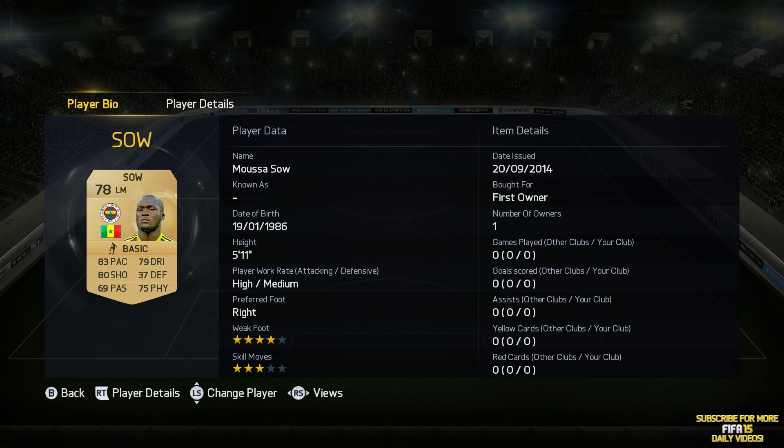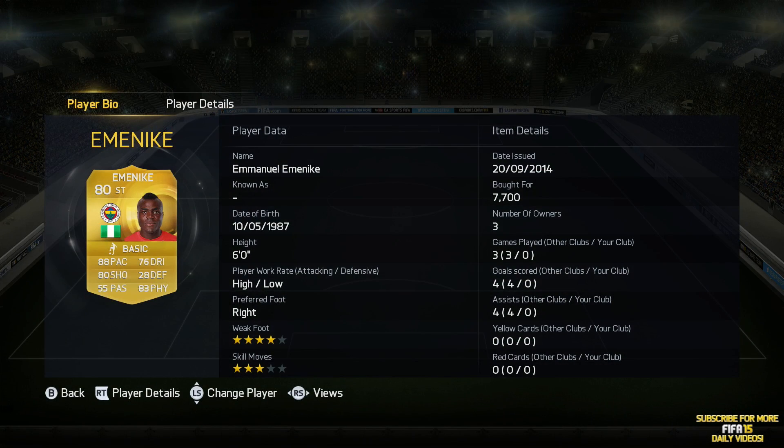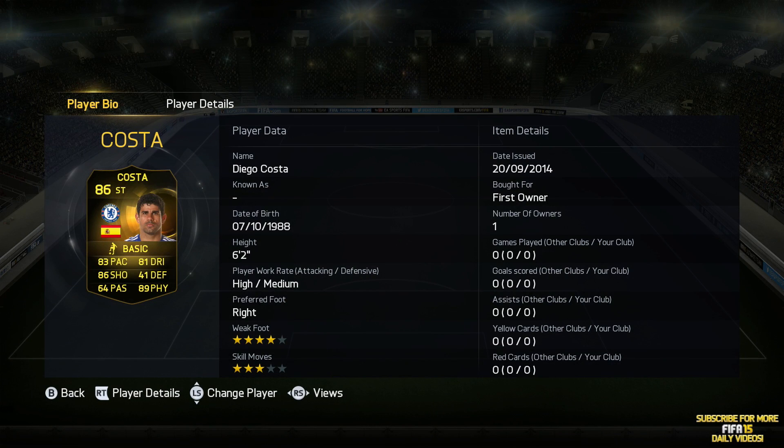As well as Moussa Sal, his teammate, who's got 83 pace, 79 dribbling, 80 shooting and 75 physical — not too bad. He's a returning player from FIFA 12 or 13; I can't remember the last time I used him but I used to really like him. And this is the strikeforce — holy moly. We've got Emmanuel Emonique, the villain from yesterday's video. He is ridiculous, let's face it: 88 pace, 76 dribbling, 80 shooting and 83 physical with high-low work rates. He's just an absolute monster.